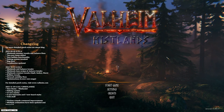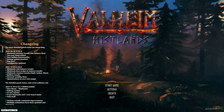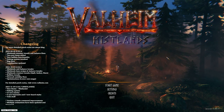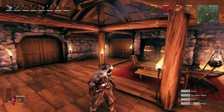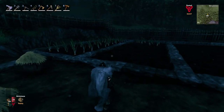Hi everyone and welcome back to Valheim. This is episode 22 and today we're gonna find the mother stone and make the preparation to kill the boss. So let's jump right into it. First of all I'm gonna start by preparing some food as usual. The onions are ready.